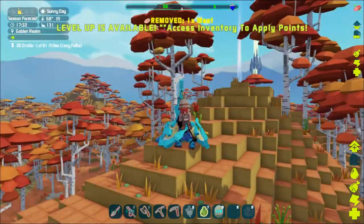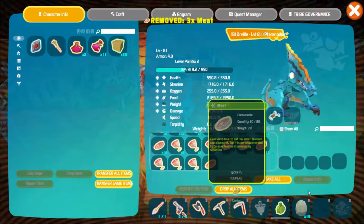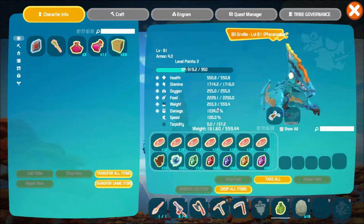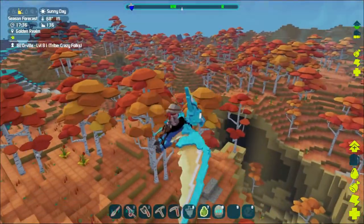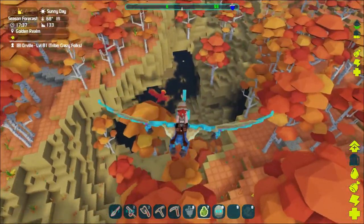Did he drop a chest? No. I guess we're going to have to kill a bunch of them until we find the feathers. I've been giving Orville some stamina - I've been flipping between stamina and melee. I got melee above a thousand so I think I'm going to get stamina up to 2000 just so I can fly longer and attack longer.